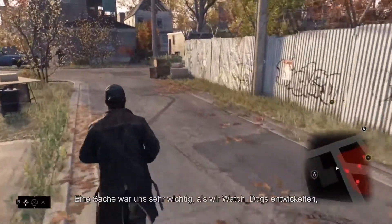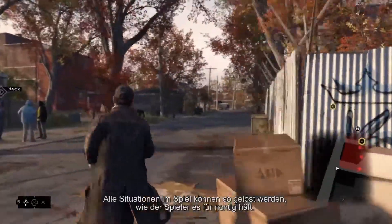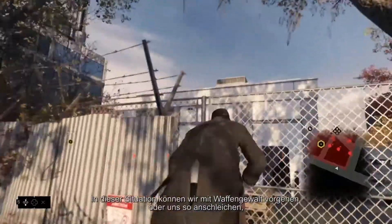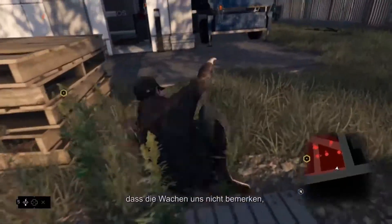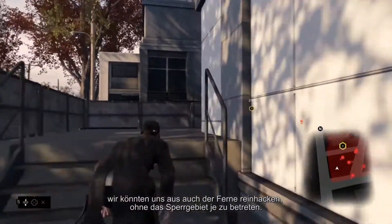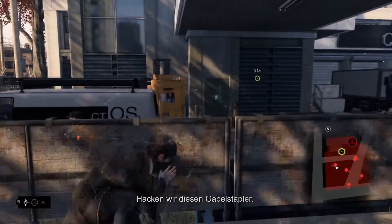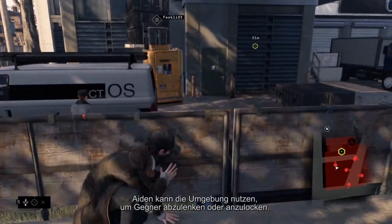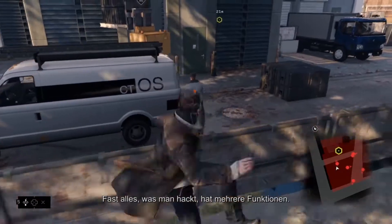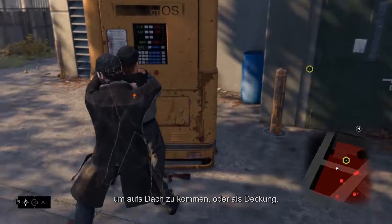One thing that was really important to us when we designed Watch Dogs was to fully support different player styles. Every situation in the game can be tackled the way the player sees fit. In this situation, we can go all out guns blazing, completely stealth without the guards ever seeing us, or we can hack from a distance without ever setting foot inside the restricted area. Let's hack this forklift. Aiden can use the environment to distract and lure guards. Pretty much anything you hack has multiple functions — you could use this forklift to access the roof, or you could use it to create cover.